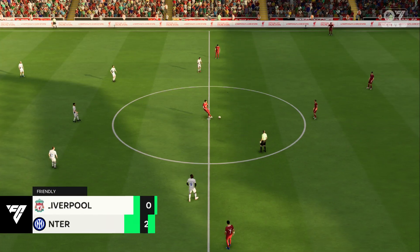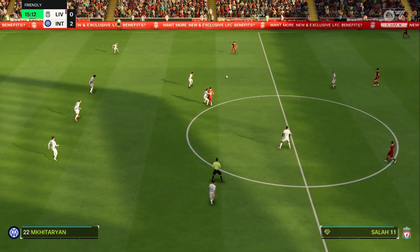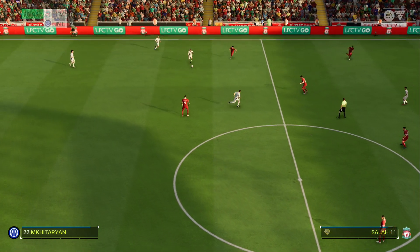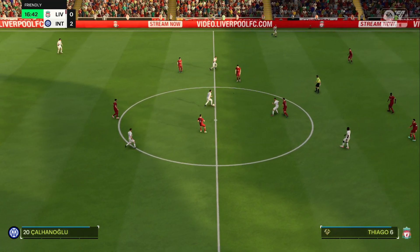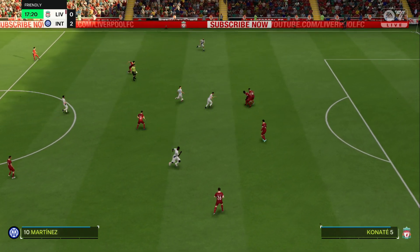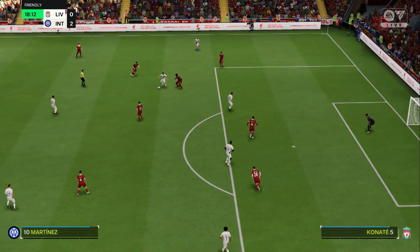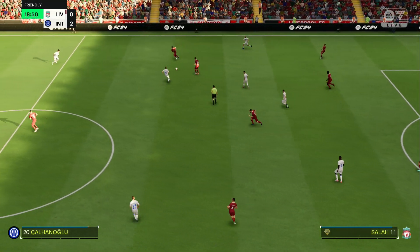Well, the players have let Klopp down but he must accept some of the responsibility as well — they just haven't been good enough today. Mo Salah, ball lost by Liverpool. Well, no point in stopping play — advantage with them. Marcus Thuram, showing fine vision. Martinez, on to Chalhan — well nothing for them to worry about in the end, good defending.